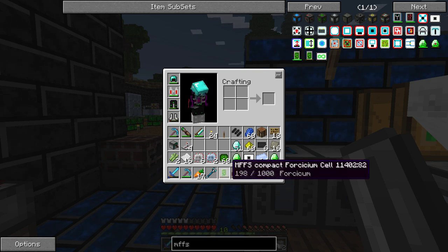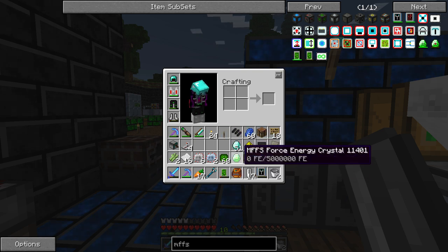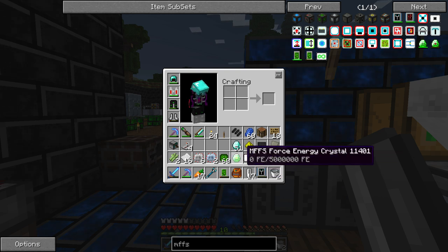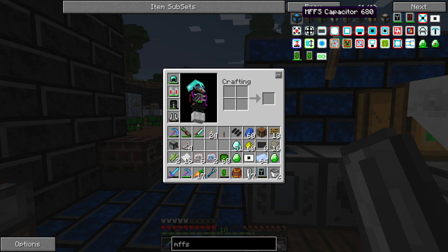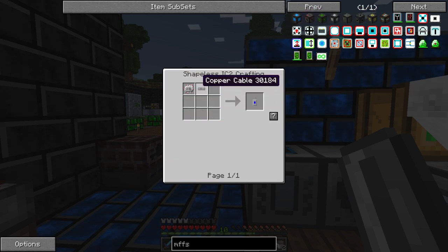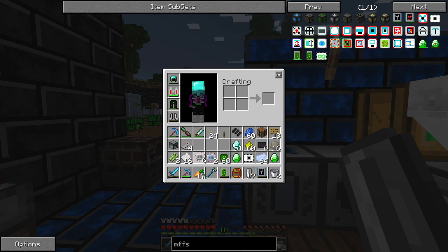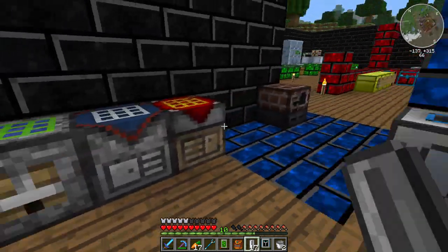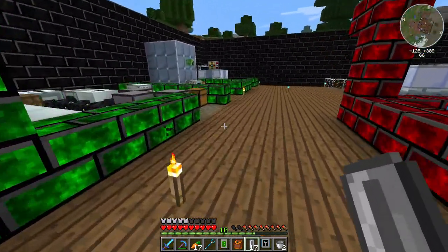So we've got our compact Forcium cell. We've got our multi-tool. We've got a blank card. Let's see what else we need for this. We have electronic circuits. We're going to need two circuits for transmitters, and two circuits for the device itself. Let's go get a couple of pieces of wire.